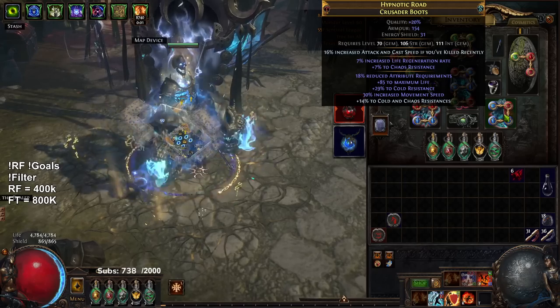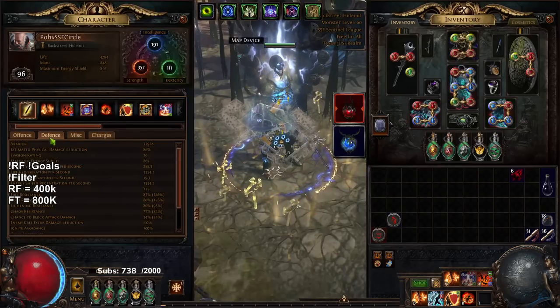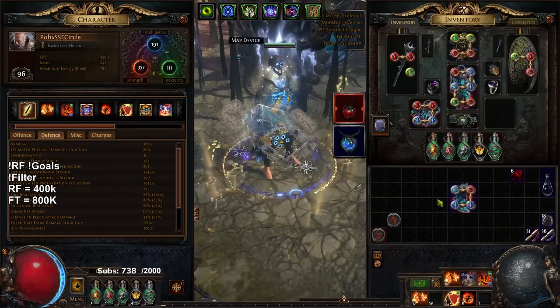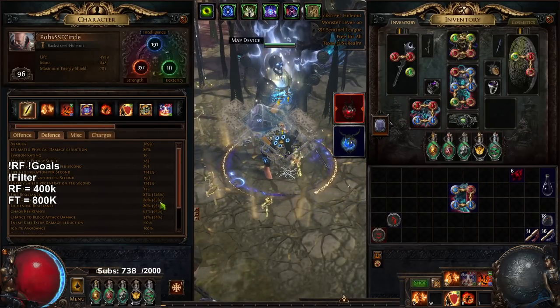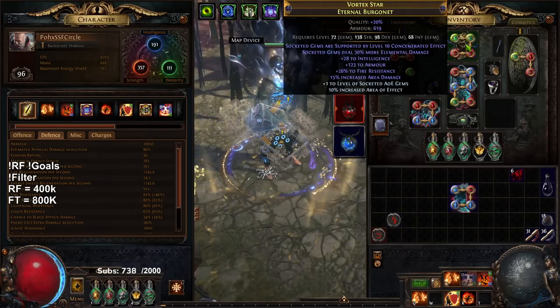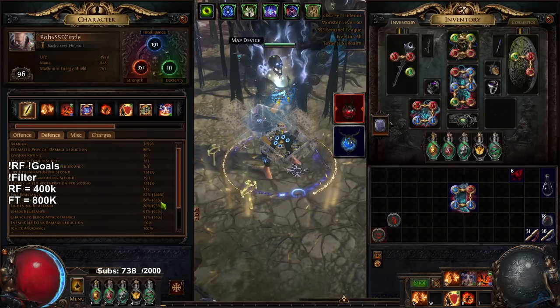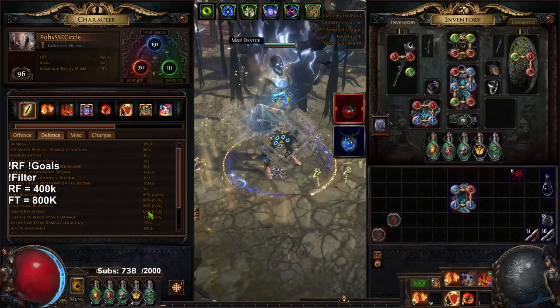Big goals moving forward would be dropping these boots and getting the Legacy of Fury boots. I'm pretty much ready to go - I need a tiny bit more cold res, so I'm going to switch the fire res on my helmet to cold res, then slap on Legacy of Fury, and then I just have to get 12 more chaos res.